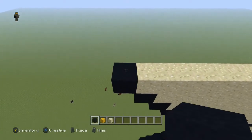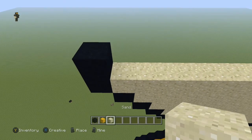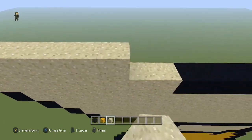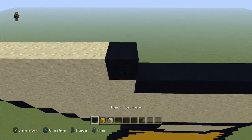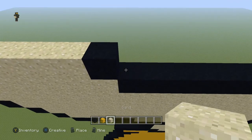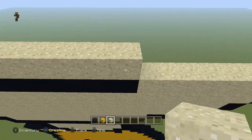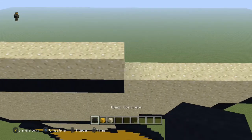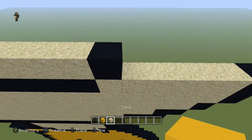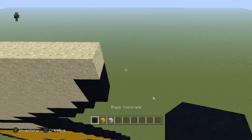Next row, come to the end and place a black, then seven sand, one black, eleven sand — just placing them on top of the black blocks — one black, six sand, and a black.